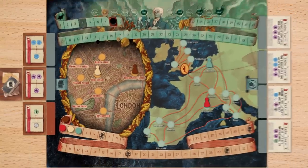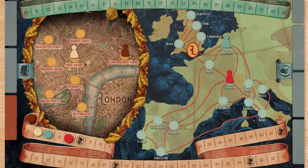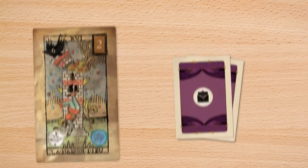Players complete these parts of a turn in this order: 1. Choose an action, or still the waters. 2. Visits. 3. Do magic. 4. Confront the fairy. 5. Draw invitations and tidy.